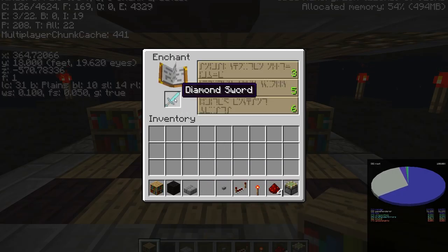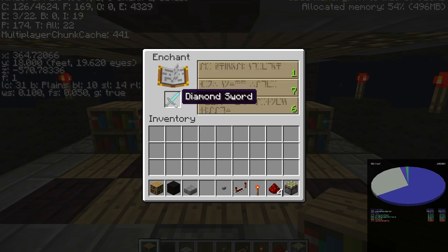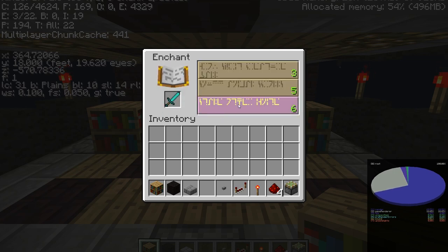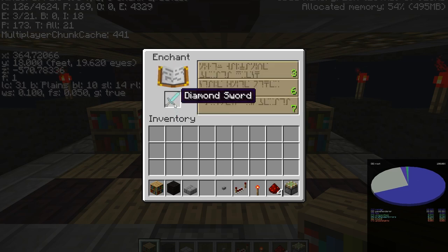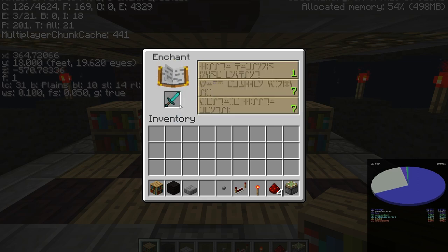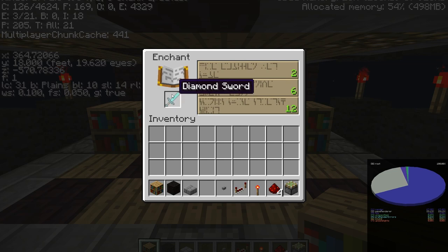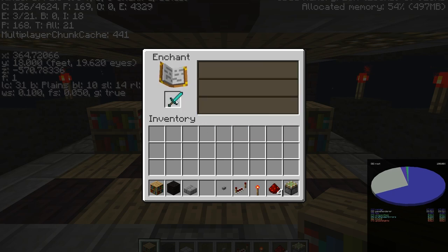With the new Minecraft enchanting system, you can really precisely control your enchantments, assuming you take the time to build a system like this. For example, when we pop this in, we'll get a six. One thing I found interesting in testing: anything below three bookcases, you actually get more than if you have more than three. Usually if you have four, you get level eight; if you have three, you get level six. But with one or two bookcases, you seem to get higher levels — I've seen nines, elevens, I think even a twelve. So if you're trying to do some enchanting on the cheap in 1.3, maybe for UHC or something like that, you can actually get a much better enchantment just by using one bookcase sometimes.